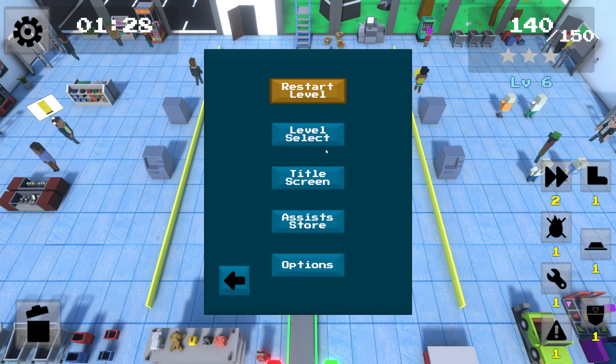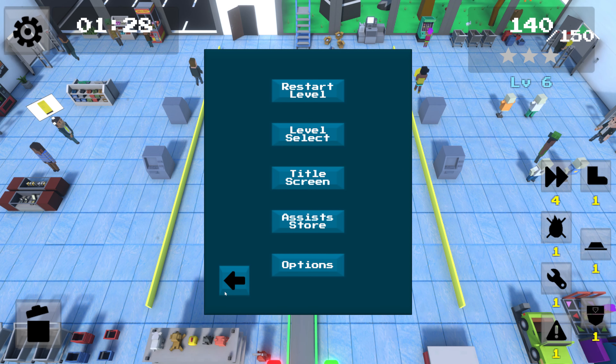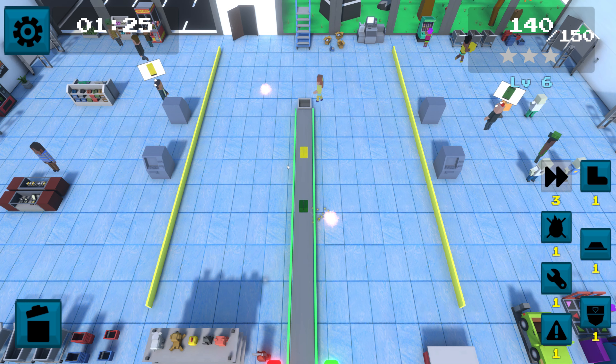You can purchase speed assists from the store with in-game currency through the options menu in-game, or the store button on the level select and title screens, then simply activate the assist when things get hairy to instantly double your speed.